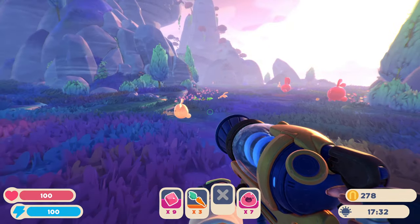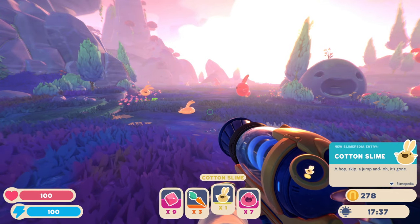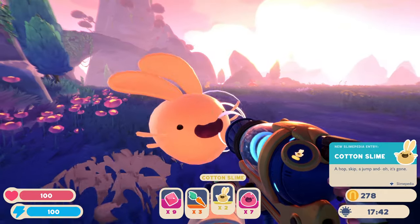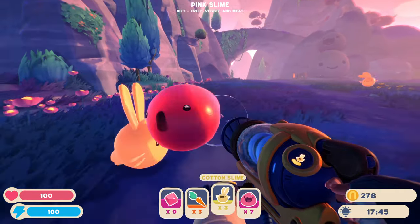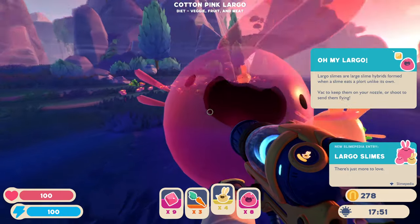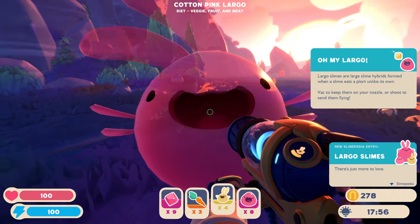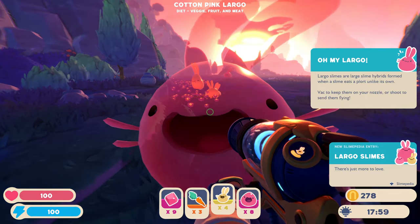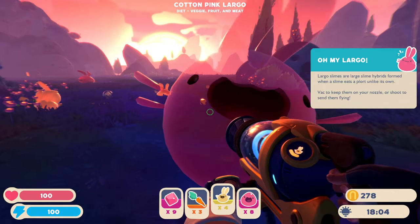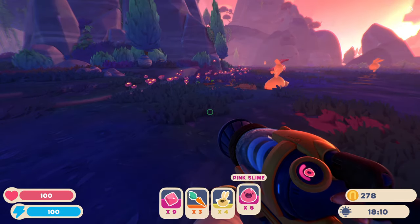Oh, those ones are bigger. Wait a minute — we got orange ones. Cotton slime — a hop, skip, a jump and... oh, it's gone. Now, am I supposed to just mix them in there? This kind of reminds me of the Chao Garden from Sonic Adventure. How old is that? Oh my — Largo slimes, or large slime hybrids, formed when a slime eats a plort unlike its own. Oh! So the orange plort fed the pink and he got huge. What am I supposed to do with him if he's huge? Let's put a pink plort into this bunny.